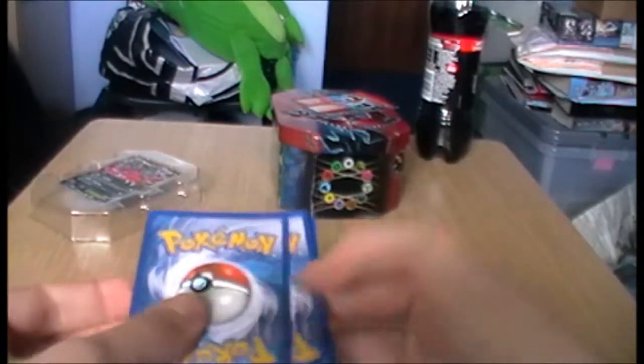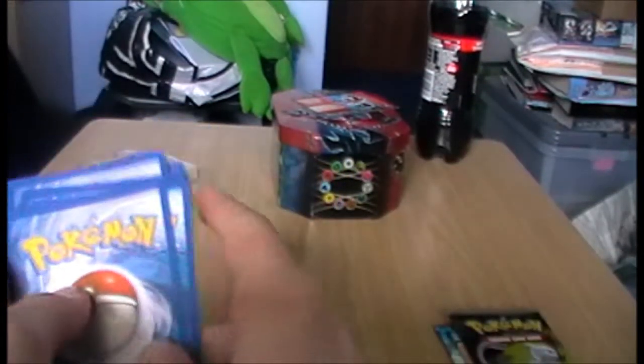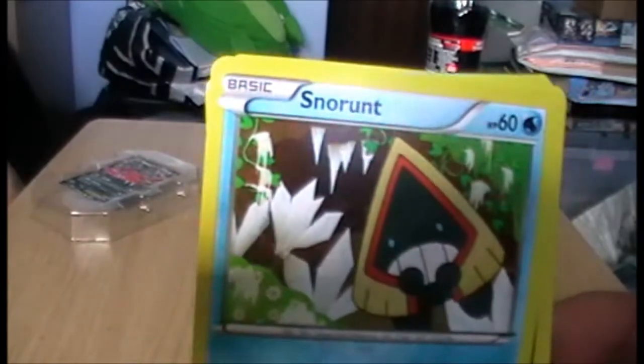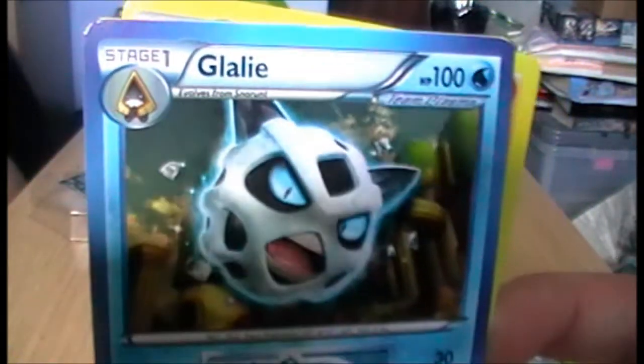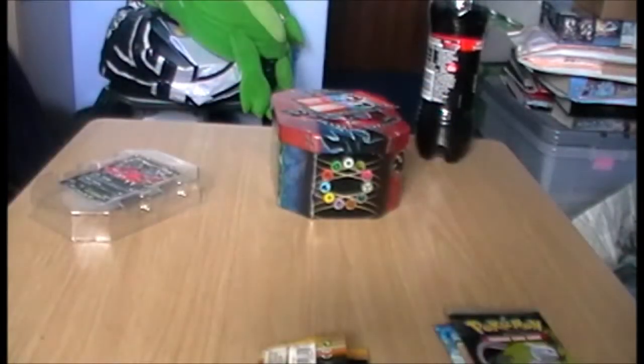Opening the Legendary Treasures pack. Cards: Golett, Snover, Axew — he looks quite cool — Druddigon, I've got a couple of these now, Tynamo, Glalie. A Silver Mirror — that sounds quite nice. A Machoke. An Archen, Reverse Archen. And a Machamp. Machamp I believe is pretty good in that set. Not bad.